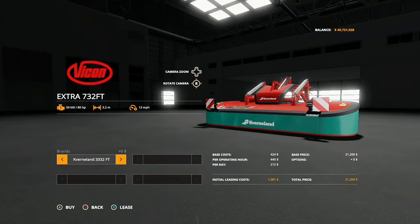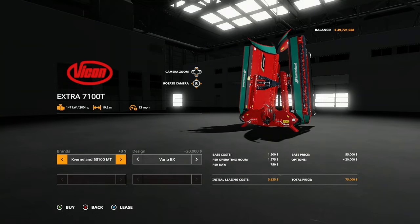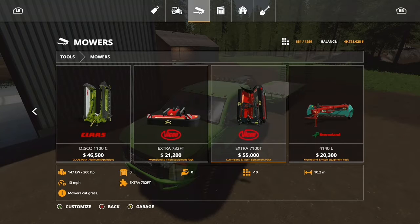This one's the coolest one - you have conveyor belts in the pack. The conveyor belts make it into one single row, which is really, really nice if you don't want to have it come out both sides. That is pretty dope. I actually like that.